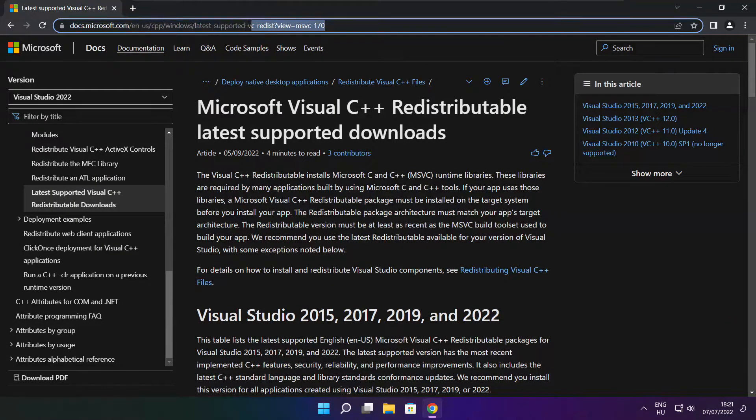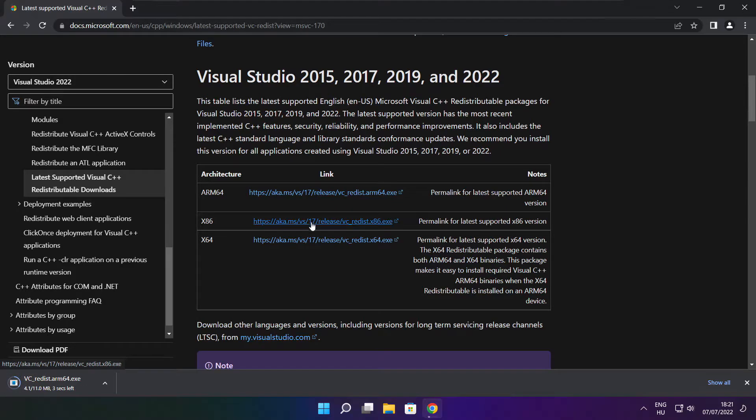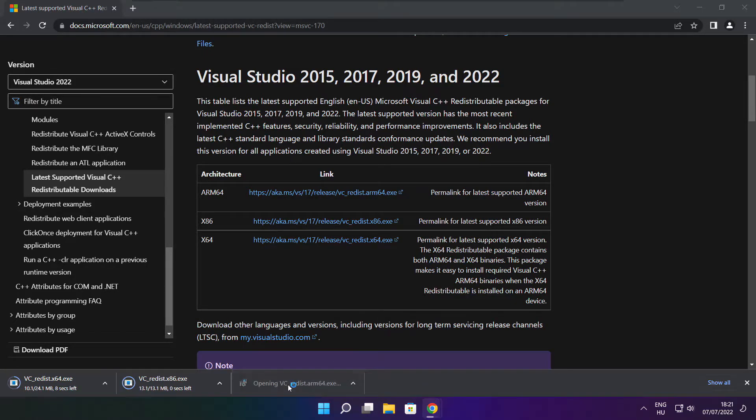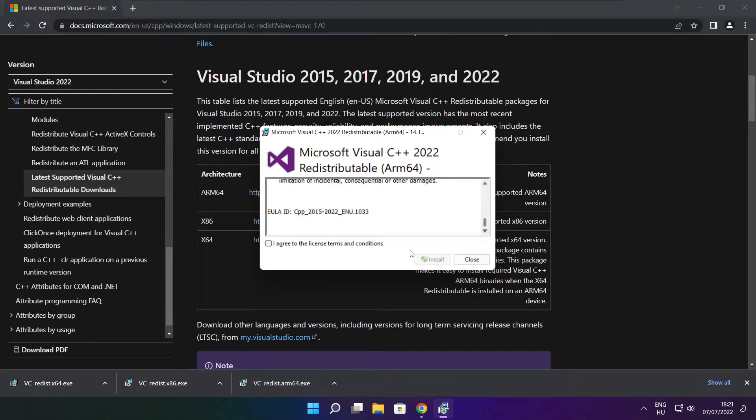Go to the website link in the description. Download 3 files. Install the downloaded files. Click 'I agree to the license terms and conditions' and click Install.